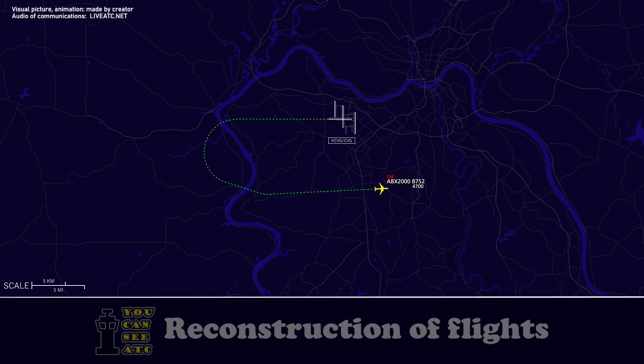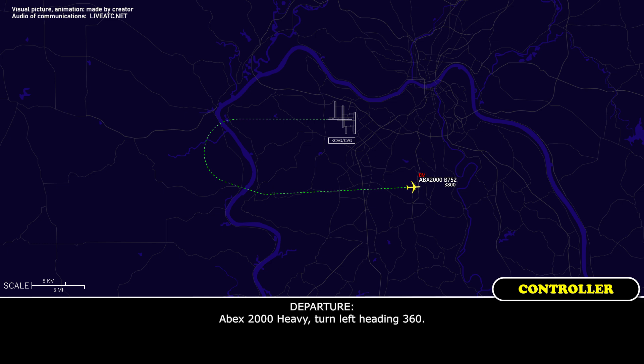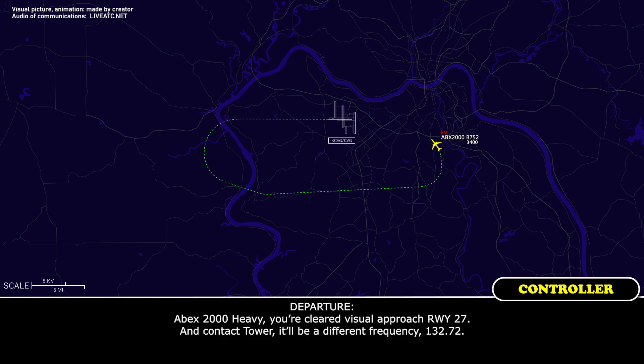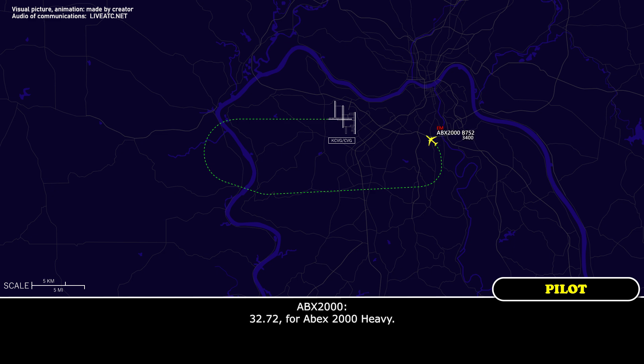Apex. Apex 2,000 Heavy, turn left heading 360. Apex 2,000 Heavy, you're cleared visual approach runway 27 and contact tower on a different frequency, 132.72. Apex 2,000 Heavy, 132.72.